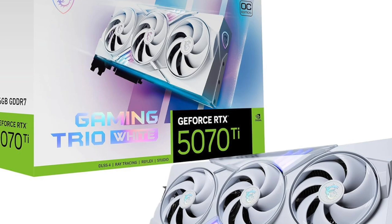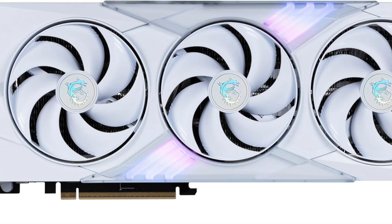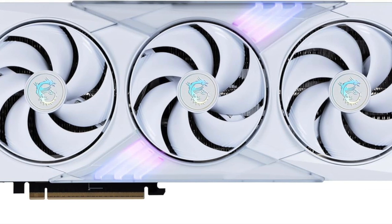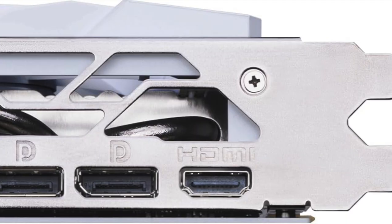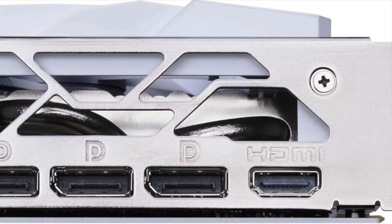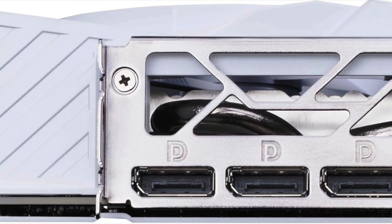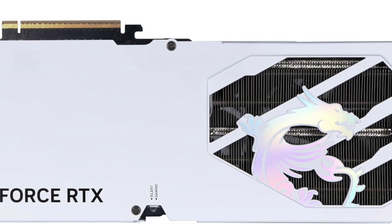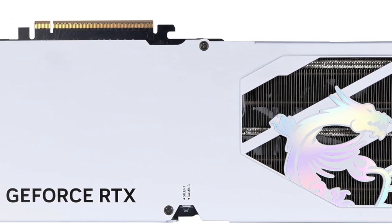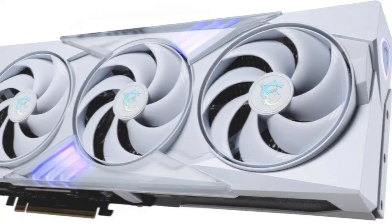Let's start with the performance. Powered by NVIDIA's Blackwell architecture, this card features 16GB of GDDR7 memory and a 256-bit memory interface, delivering faster bandwidth, better energy efficiency, and support for next-gen features like DLSS 3.5 and Full Ray Tracing Acceleration. With a boost clock up to 2,580 MHz, this OC variant is tuned for high frame rates in both 1440p and 4K gaming.